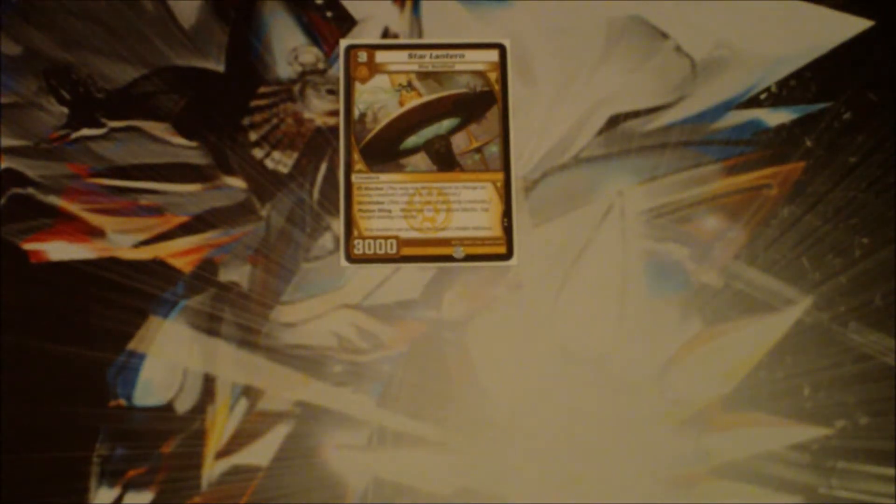The 15th best card in my opinion is Star Lantern. It's a really good blocker because when it blocks, it taps another enemy creature as well. So that's great. If they try attacking just to win the game, they've got to have even more creatures on you, or they have to kill this as opposed to a bigger blocker that could kill their creature and you might survive.